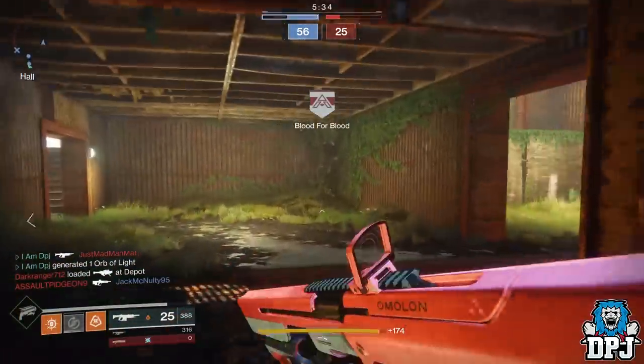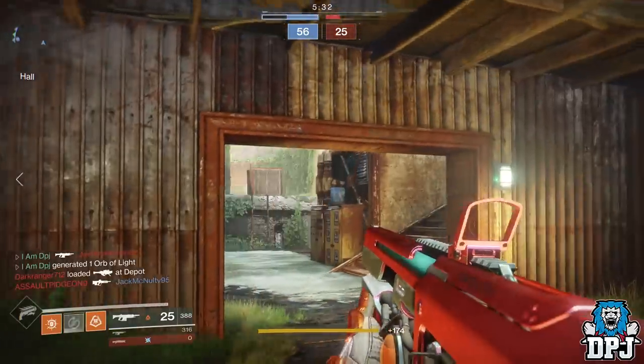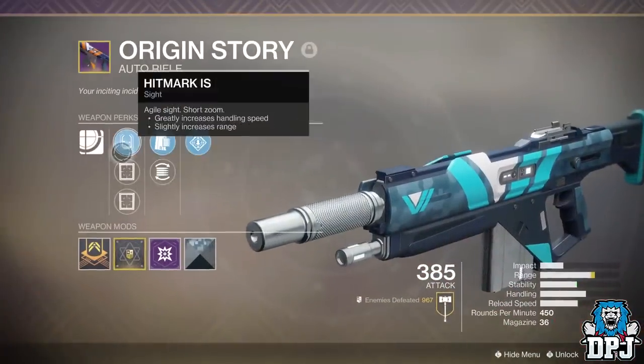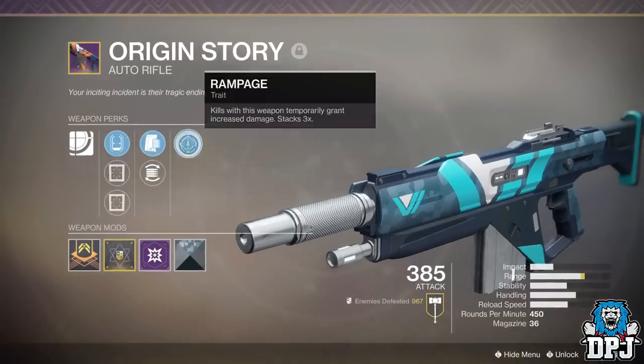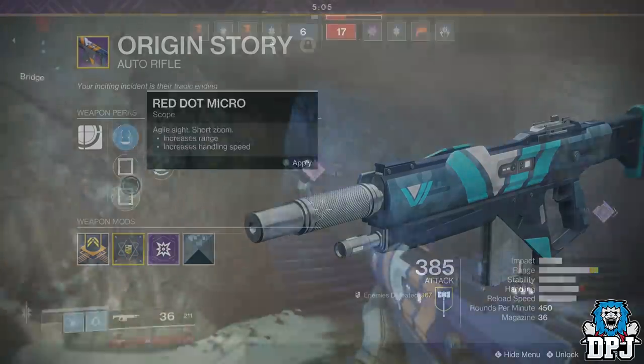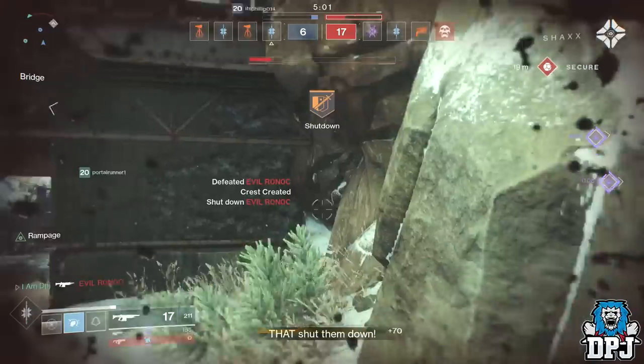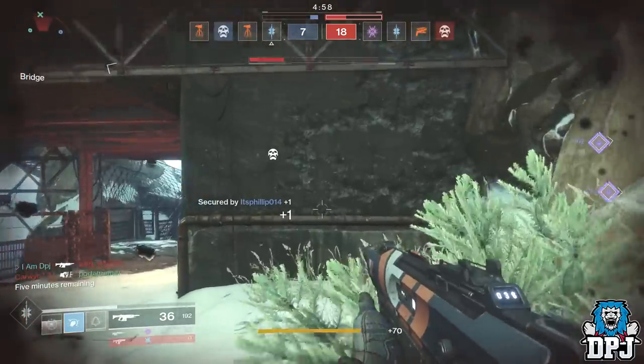Two other auto rifles you should be grinding toward: firstly the Vanguard's Origin Story, which you get for completing the original campaign. In my opinion it is still to this day the best kinetic PvP auto rifle in the game. It also drops from engrams all over the place — you've got to have had this in the past, and if you haven't, try and get it now.